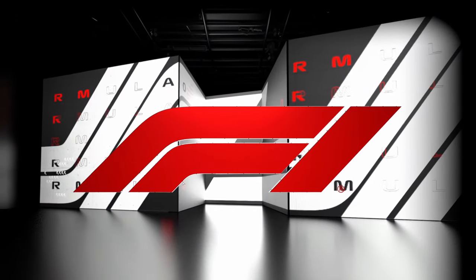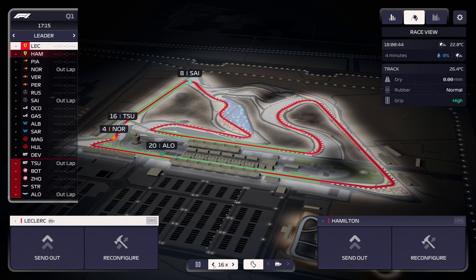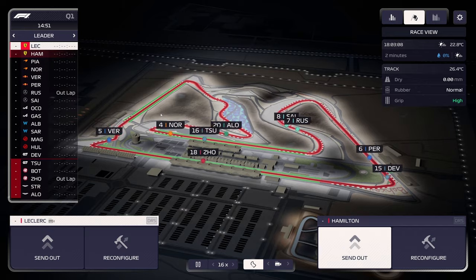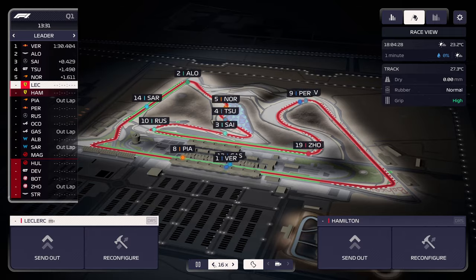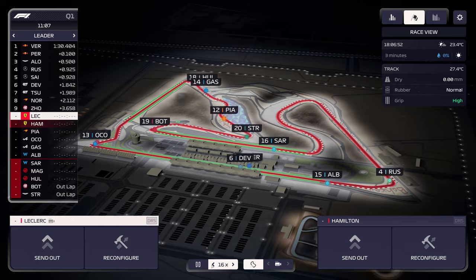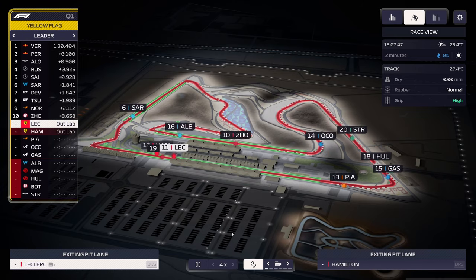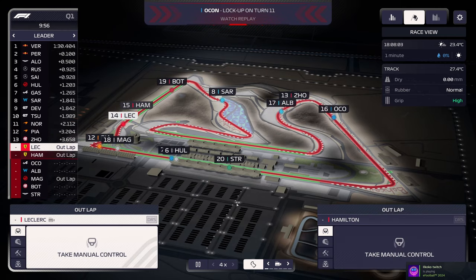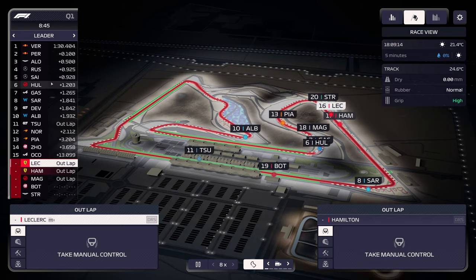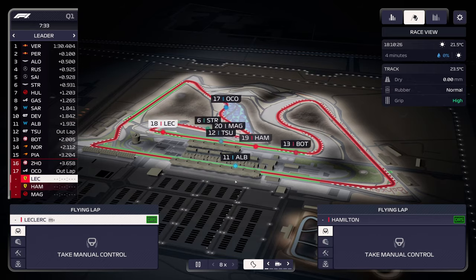We'll keep Hamilton's setup at 100. I have confidence we'll make it out of Q1 on one run, so we'll try to save tires — waiting until the 10-minute mark like we did in the Williams run. We'll send Hamilton out first. There was a patch that got rid of traffic issues where the AI moves out of the way quicker. The track should ramp up a little by the 10-minute mark, and we'll go at 10 minutes just in case we need a second run.